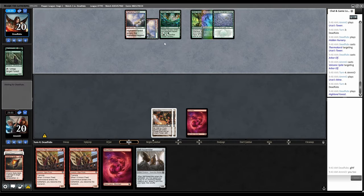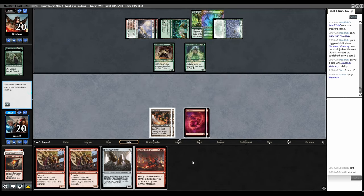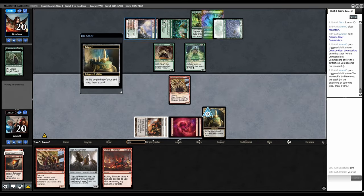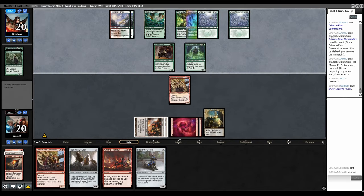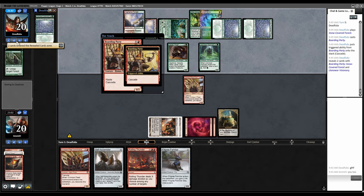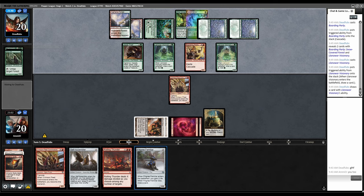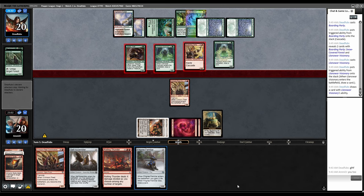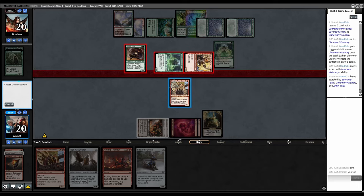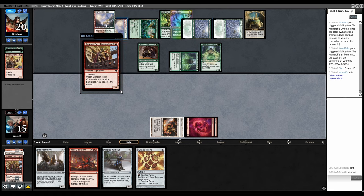Play this, tap land — five mana, Jewel Thief, Lanowar Visionary. I have to play Crimson Fleet even though they get to steal the Monarch, then hopefully we can steal it back. I could trade and then just play another Crimson Fleet. They get the Monarch — this thing has Trample. The problem is they just get way ahead on mana faster than we can do anything, and they can Thermokarst us to get us behind on mana. So we just can't keep up.